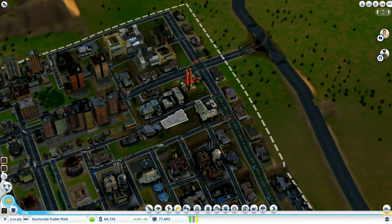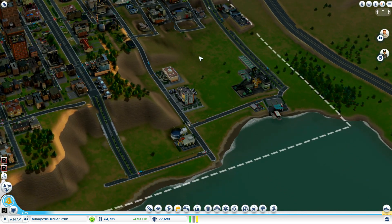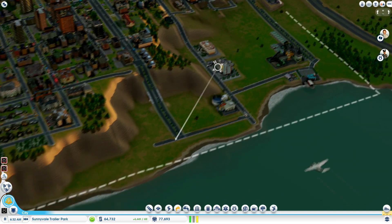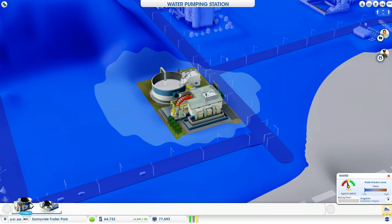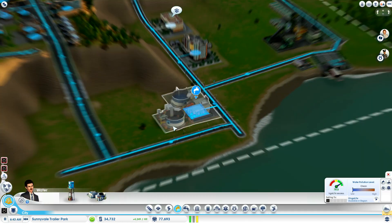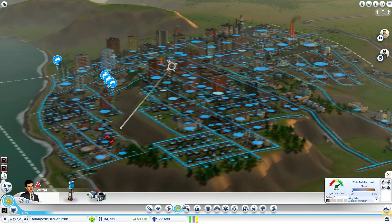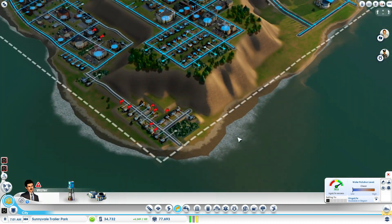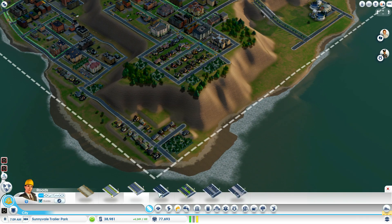A lot of neat little buildings. What to do about you - I'd really like this area not to just have a depot there. Water time. These people are the first to run out of water. I wonder if I can change that by bringing a road to them. Yeah, let's give it a try.